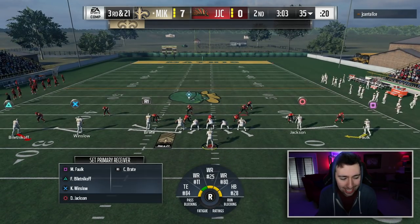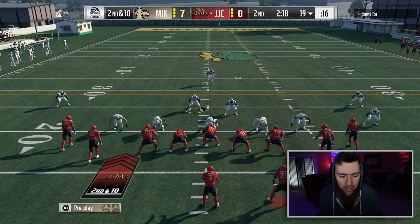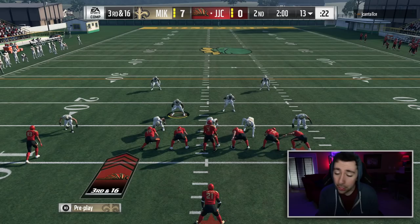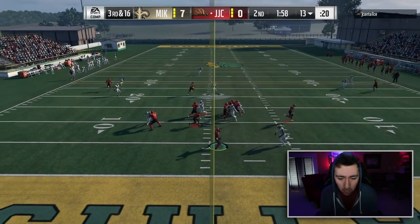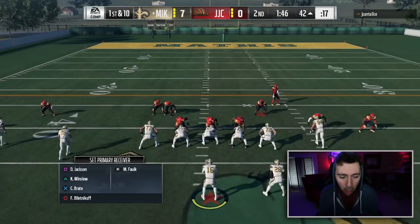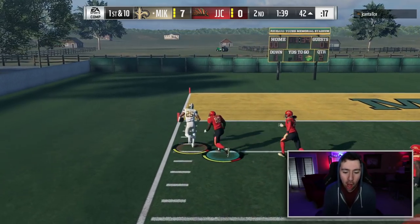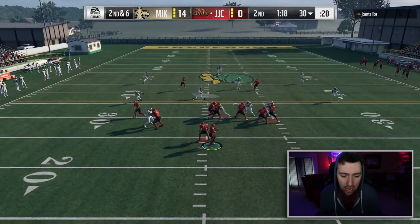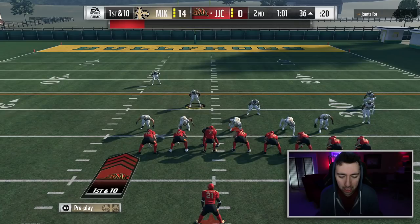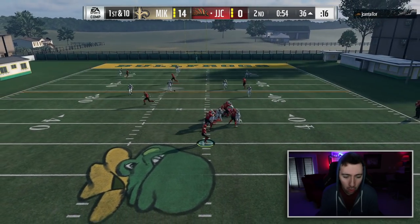Coming out in five-wide action, I try to hit Freddie Biletnikoff on the screen but hit the wrong button. He lines up in a bunch formation — I watch for play action. We get the sack on third down and 16. Then we run a bubble screen to Fred Biletnikoff — look at that, nice blocks, spin move — Freddie B all the way for six! What a play call!